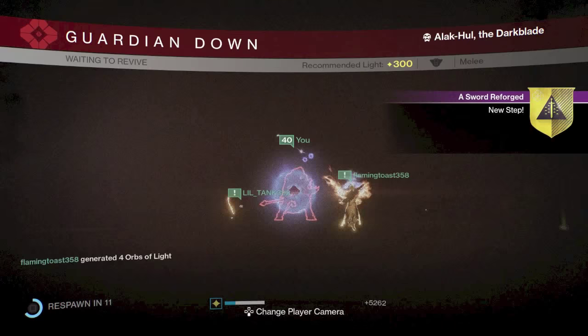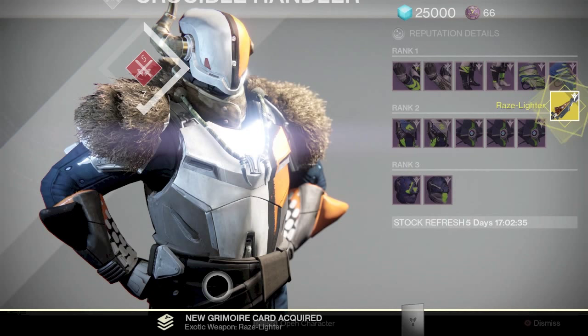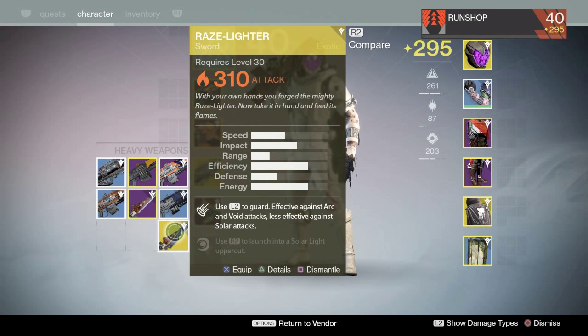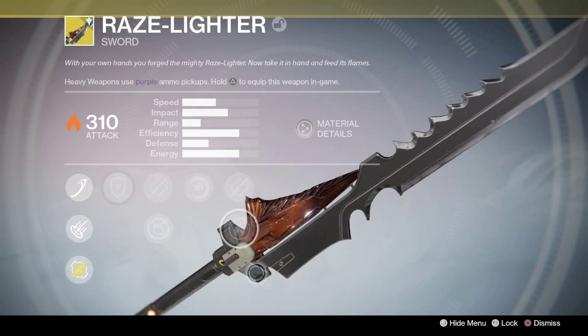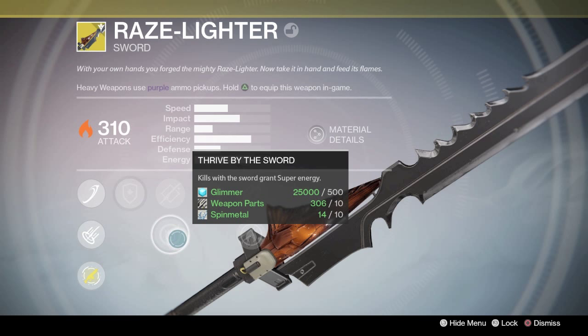The bounty is finally over. Once you do that, go back to Lord Shaxx again, and you finally get your exotic sword — whichever it may be. This is the Solar one, the Raise Lighter. I was worried about losing your Legendary Sword — you do not lose your Legendary Sword; the exotic one does not replace it, which is really nice because you're not always going to want to use the exotic. You see the perks here — it does add a strike, which I thought the exotic would. You get an R2 strike, and for the Solar Weapon it is an uppercut.